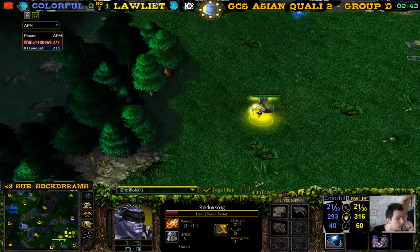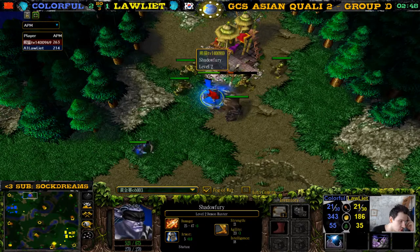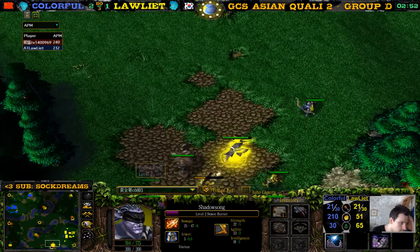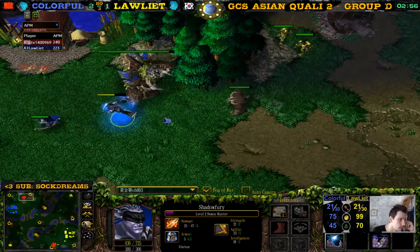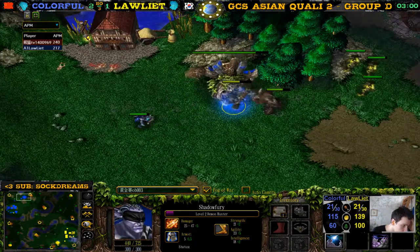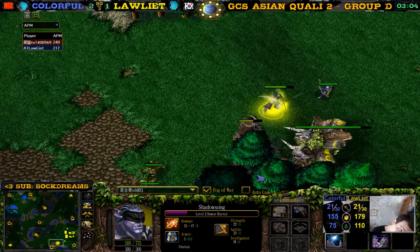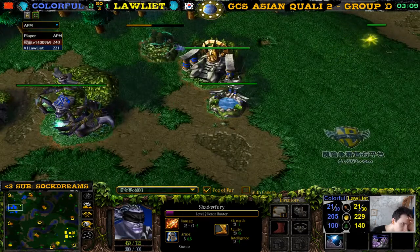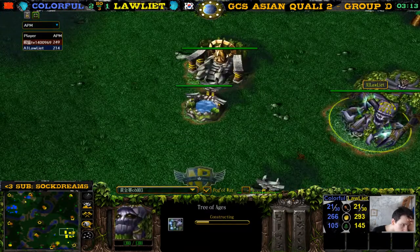One-on-one fight the demon hunter would win for colorful. Light has Shadow Song here for colorful with Shadow Fury — they're both the brothers of course, both from the shadow demon hunter name. It's actually the same demon hunter: Shadow Fury, Shadow Song. They're both creeping some more. They've both bought circlets — is there anything different yet? Third moonwell, third moonwell.